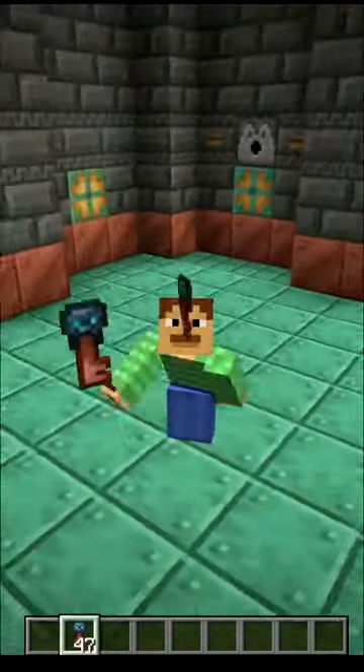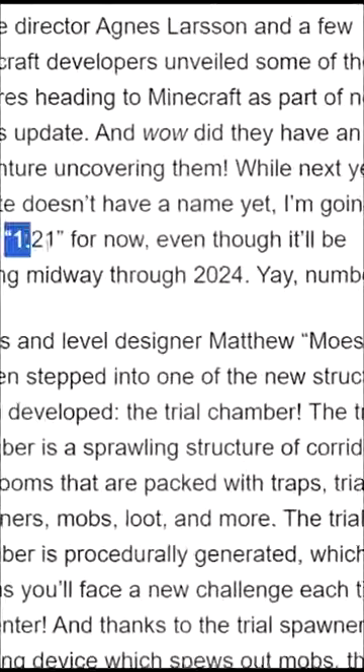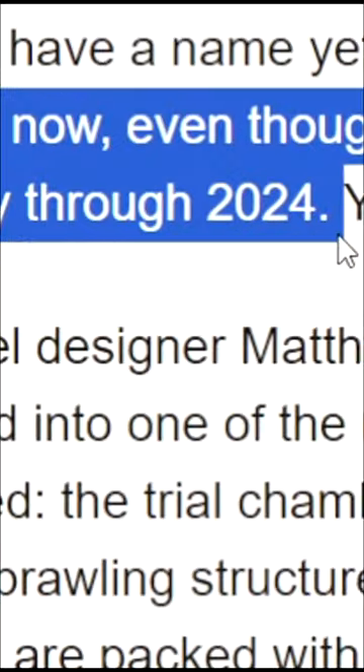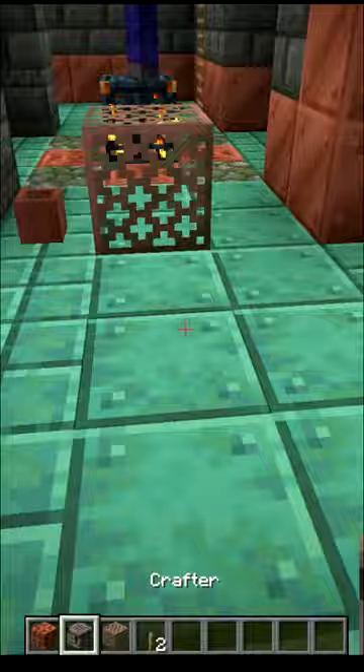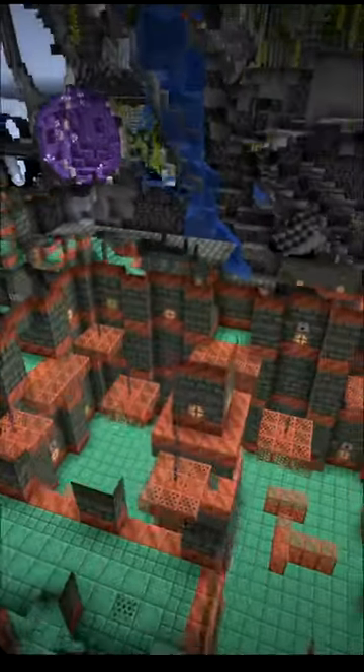The new trial key in Minecraft 1.21 might have revealed its secret. Despite this new update not officially coming until mid-2024, we have the new features already in the game. This includes the new trial chamber structure that is hidden underground.